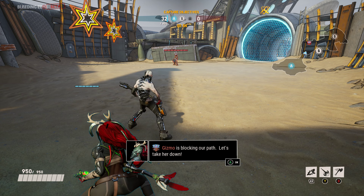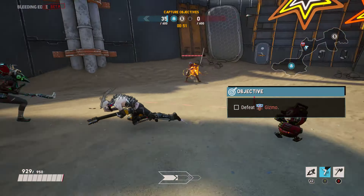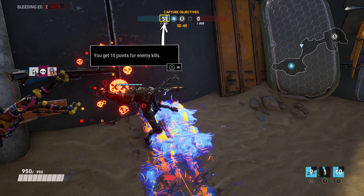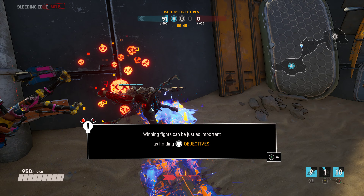Gizmo is blocking our path. Let's take it down. You get 10 points for enemy kills. Don't forget, winning fights can be just as important as holding objectives.